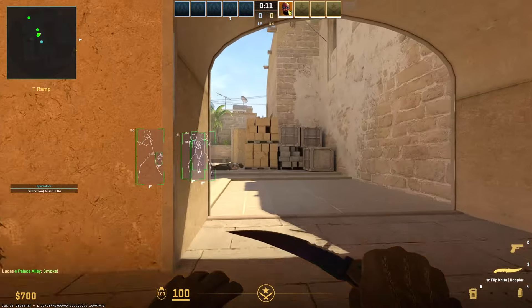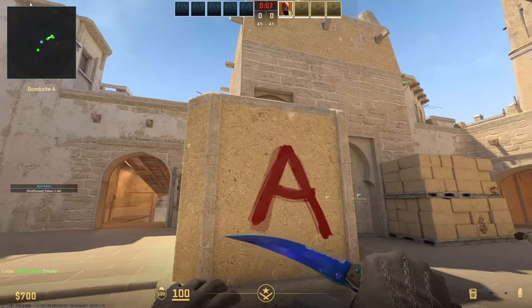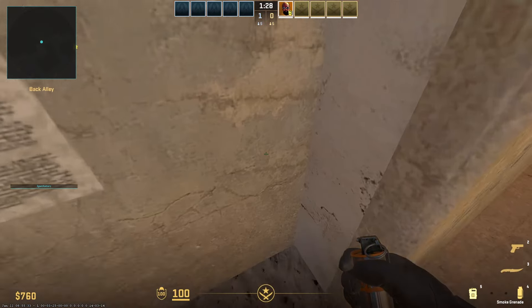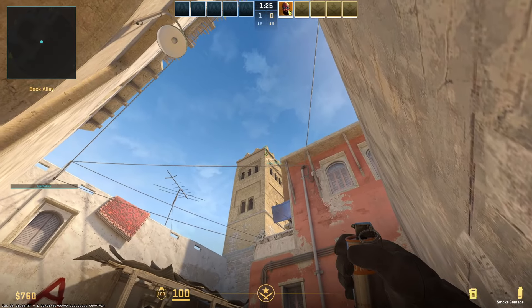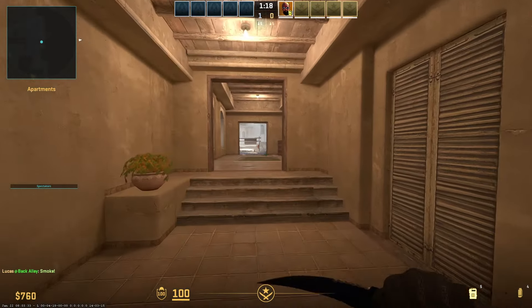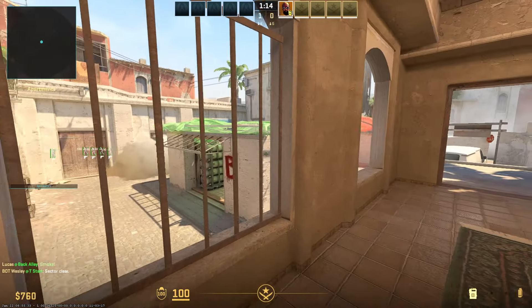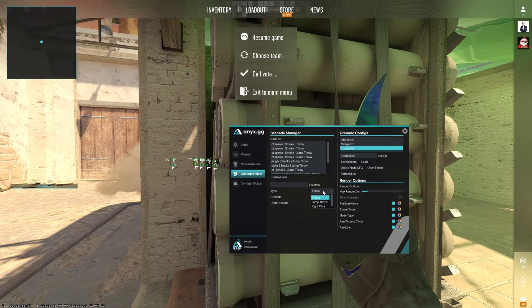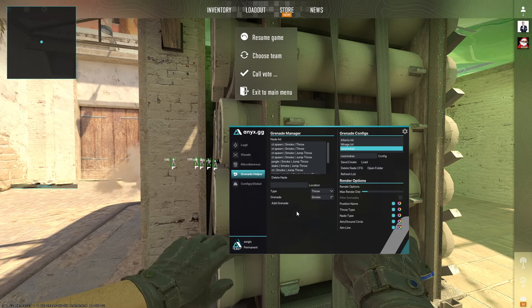And look at that — a clean stair smoke. For another example, from kitchen, it also says jump throw and it just lands perfectly every time. When you come over here you can add your own nades and molotovs. It doesn't only have smokes — it has flashbangs and molotovs too. You can do throw, jump throw, right click — you can select and customize max render distance for the nade spots, position, name, and throw type. It's highly customizable.